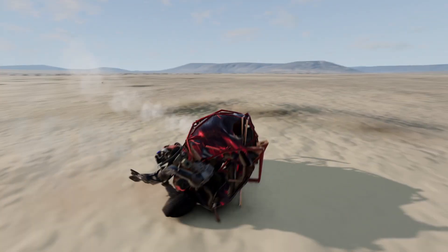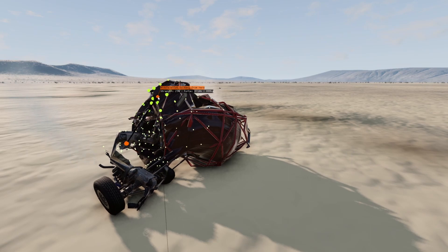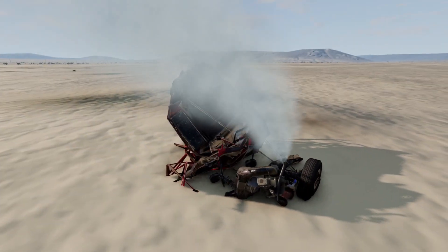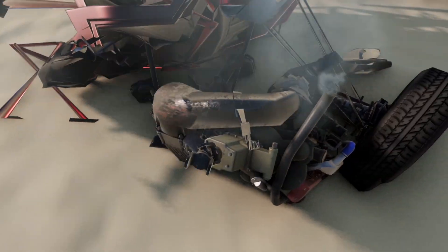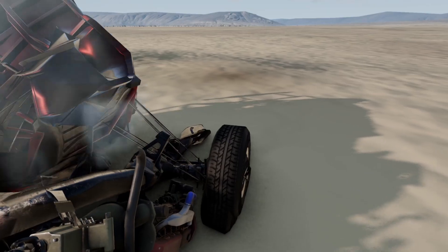The car looks a little bit damaged. I should be able to sell it on Craigslist still — there's only some minor chassis damage. It still drives, right? The engine's still running. How is that still running? The driveshaft is torn — these two bits normally go together. Can I fix it? No, that just moves me around.